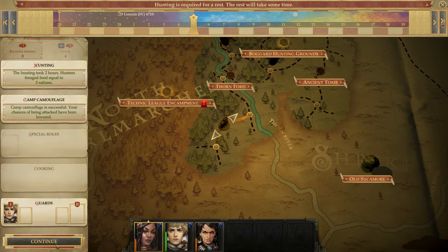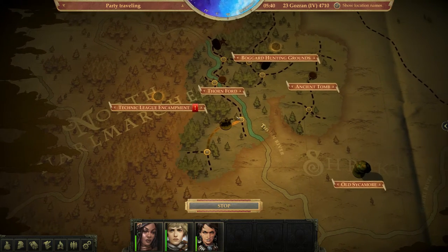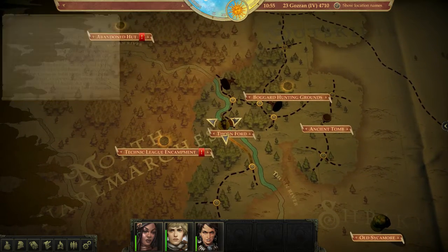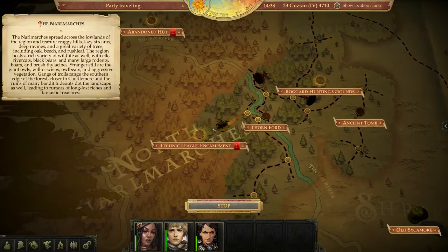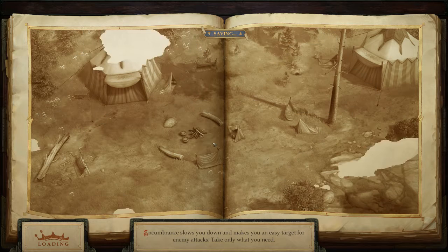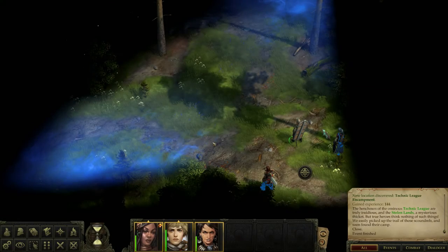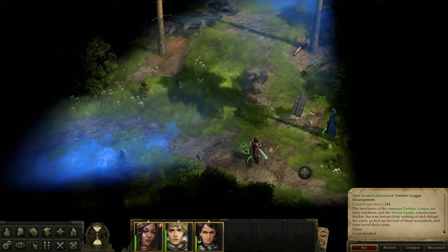We're a little better off after resting. We head toward the camp — we're at 27 minutes, so we'll see if we can save Linzi and then call it. I don't know how on earth we're going to save her since she's our trap person and we'll be without her.